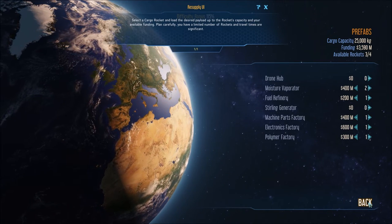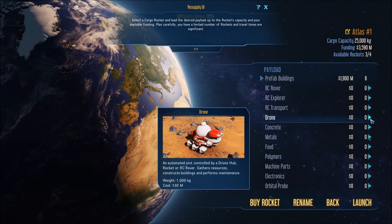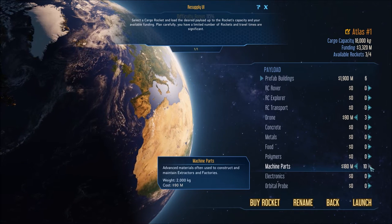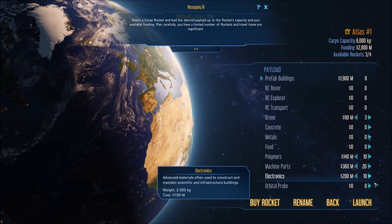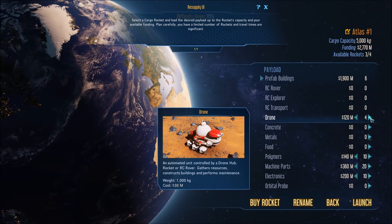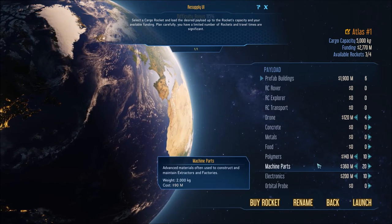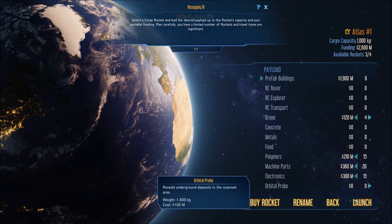I have a drone hub — should I bring another one? I should bring some more drones, let's bring a couple. I'm going to bring some extra machine parts too. I know I'll need those later. Fuel refinery is fine. Machine parts — yeah, I'll just keep doing this. 10, 15 — right there, perfect. Launch — give me my rocket.